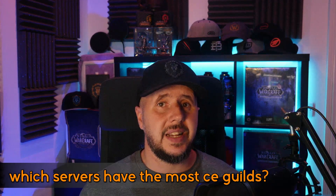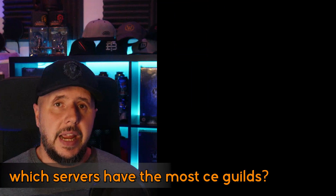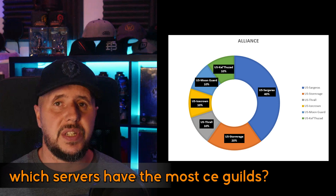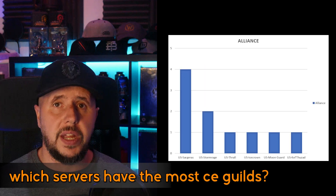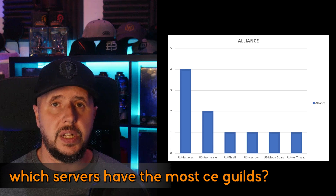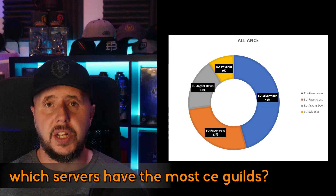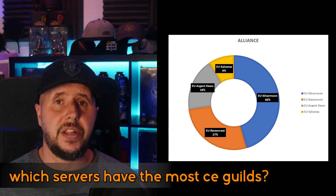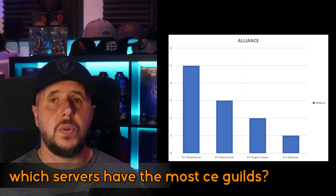When it comes to Alliance, it's a sad state of affairs, especially since cross-faction play. In the US, there were 6 servers with Alliance cutting-edge guilds and 2 servers that held 60% of these: Sargeras with 4 guilds and Stormrage with 2 guilds — equally difficult servers to dominate. In the EU, there was even less for Alliance cutting-edge guilds with only 4 servers, but 2 servers claimed 73% of them: Silvermoon with 5 guilds and Ravencrest with 3 guilds.